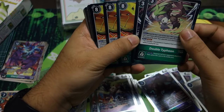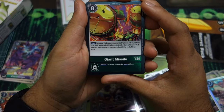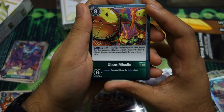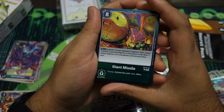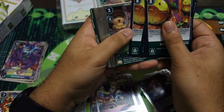We got MegaGargomon's Giant Missile — suspend one enemy, then return one suspended Digimon to the bottom of the deck, and one of their Digimon can't unsuspend on their turn. You know, screw over MetalGarurumon players — they don't need that third unsuspended Digimon.